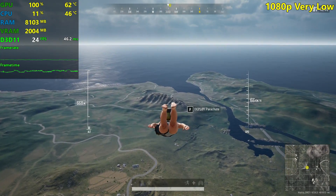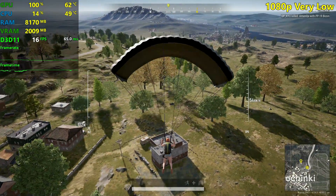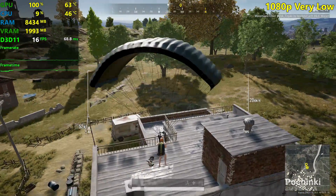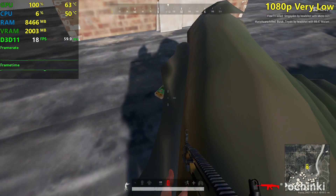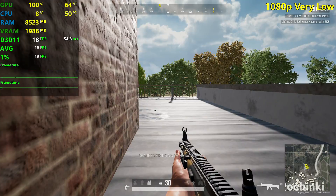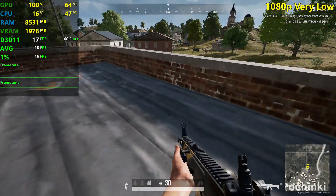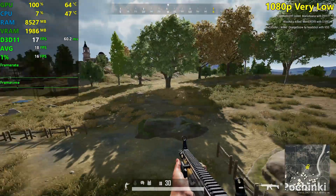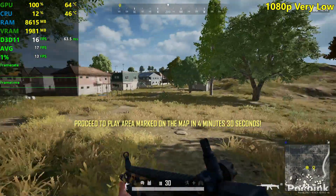Let's drop into our favorite little city. This is very bad — a very bad result for the GT 730. We're just gonna wait a few seconds for everything to load in. At 1080p with the very low settings, this is not looking good at all. At least the game is not stuttering — there's a smooth frame rate and frame time graph, but of course it's unplayable.